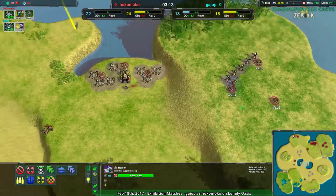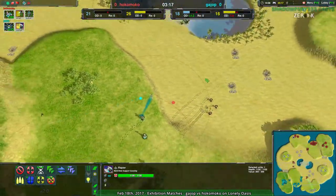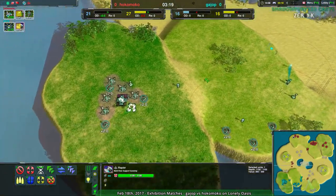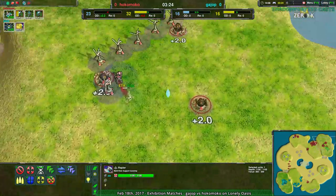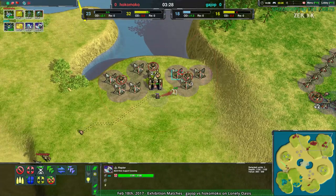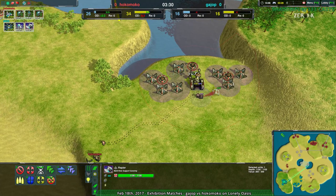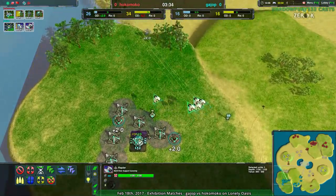Nothing's happened yet. Hokomoko has not set up any razors — in fact, Hokomoko is just gladly setting up everything. They're going for pretty heavy assaults at this stage in the game, but otherwise not doing much. They don't have any razors up, which I find weird. No razors, no defenders, nothing in the back of their main base — this is very vulnerable. Gaiop is basically playing their game, and I'm sure they love this.